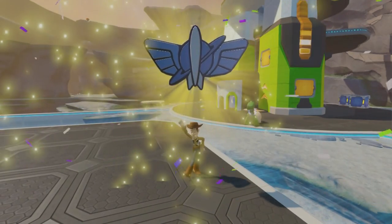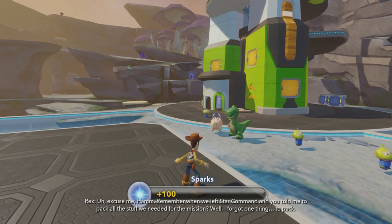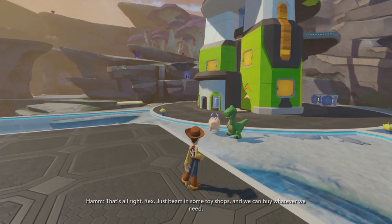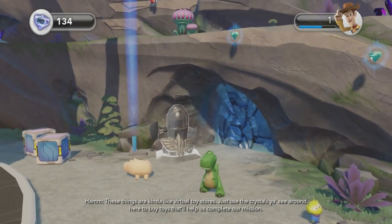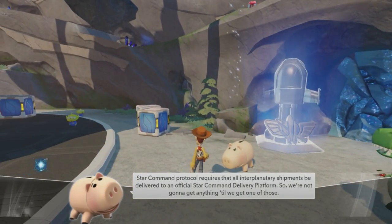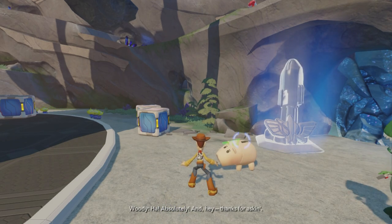Ham, remember when we left Star Command and you told me to pack all the stuff we needed for the mission? Well, I forgot one thing — to pack. That's all right, Rex. Just beam in some toy shops, and we can buy whatever we need. Oh, great idea! These things are kind of like virtual toy stores. Just use the crystals you see around here to buy toys that'll help us complete our mission. Star Command Protocol requires that all interplanetary shipments be delivered to an official Star Command delivery platform, so we're not going to get anything until we get one of those. Absolutely! And hey, thanks for asking.